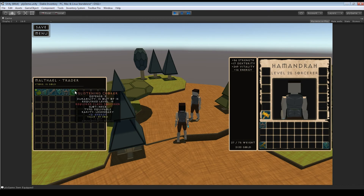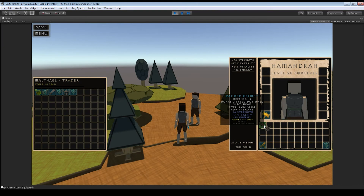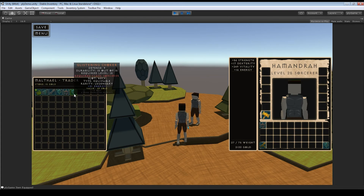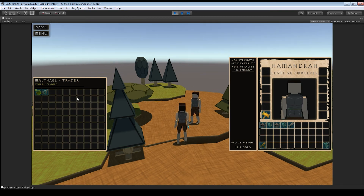To sell items to the vendor, you simply right-click on them — it seemed the simplest approach. There's no confirmation menu yet; that could be added in a future update. To buy items, you also right-click on them in the vendor inventory. Your gold goes down, his gold goes up. All vendor items are randomly generated when you interact with him.